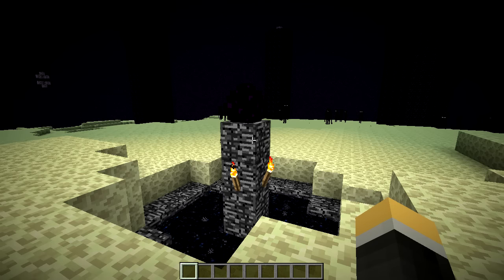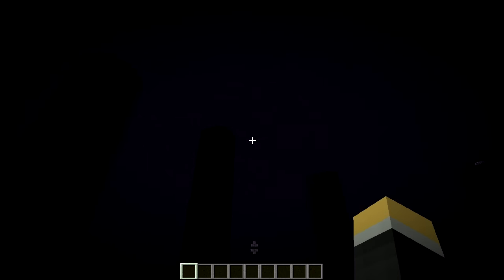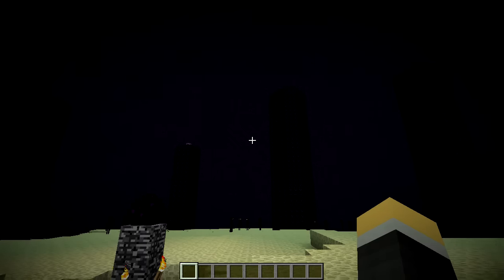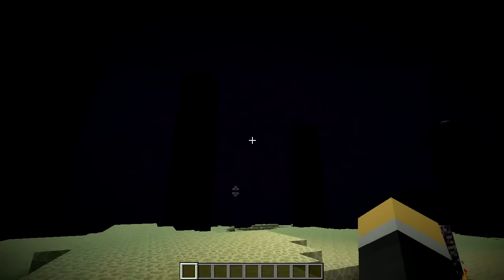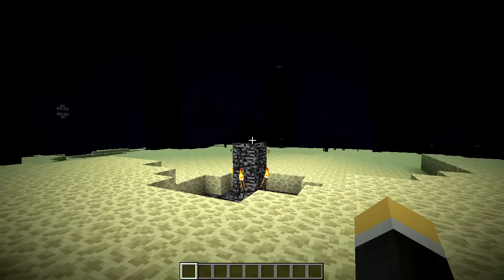We're going to focus on some of the new blocks that we're going to be finding in the game. Most of the new blocks are from the End, so I've gone ahead and defeated the Ender Dragon. There have been some changes to how you fight the Ender Dragon — it's actually a little bit tougher because you have to take out some of the beacons and pillar up to take out some of the iron bars.